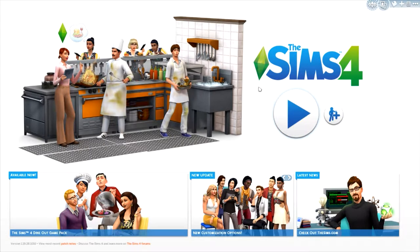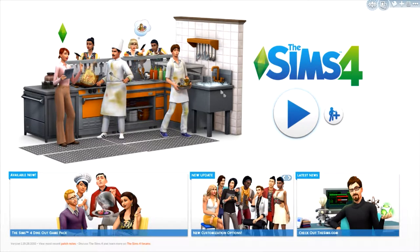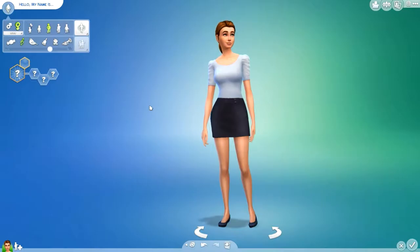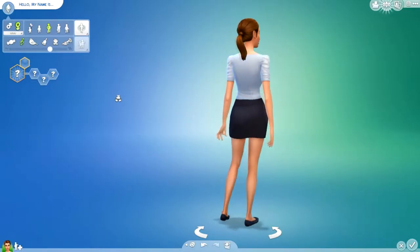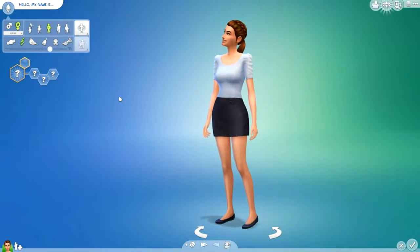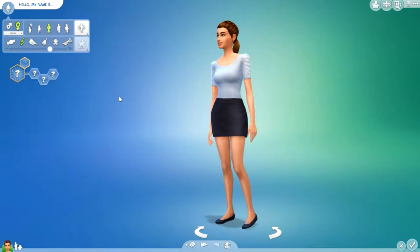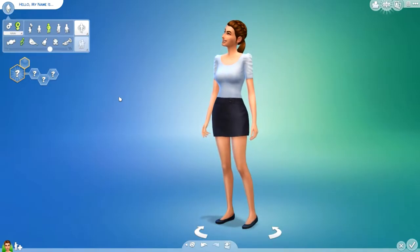Hello everyone, it's Bsims here, and I wanted to go ahead and check out the brand new game pack for The Sims 4, The Sims 4 Dine Out. So let's just go ahead and jump straight into the Create a Sim items and see what's new. We're going to start out with the female Sim, but first I just want to say if there is a lot of background noise, I am sorry. We are right in the middle of a tropical storm, so unfortunately there's nothing I can do about that, but I do apologize. I've just run through the pack really quickly because I just wanted to make sure I would get everything and not miss something. I will apologize if I do miss something, but we'll just go ahead and take a look.